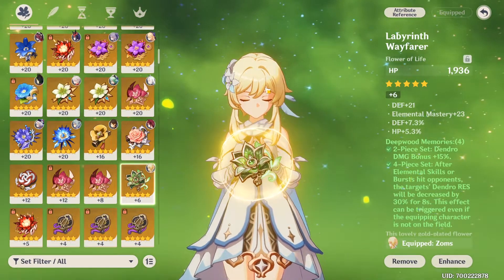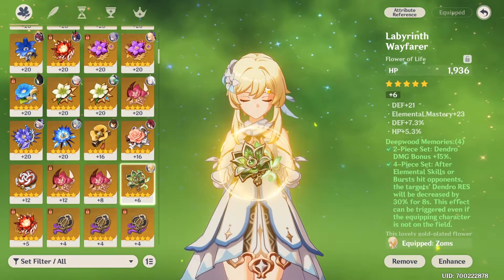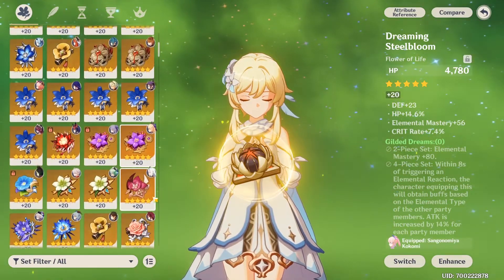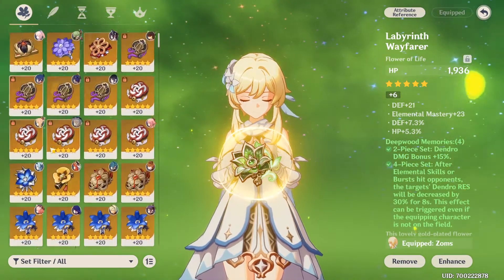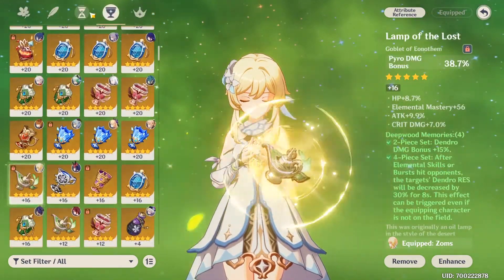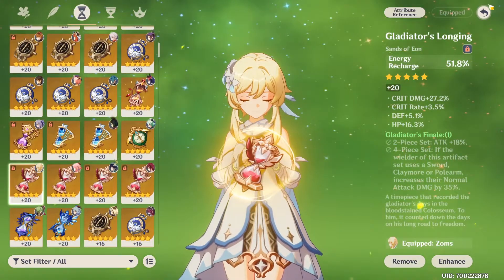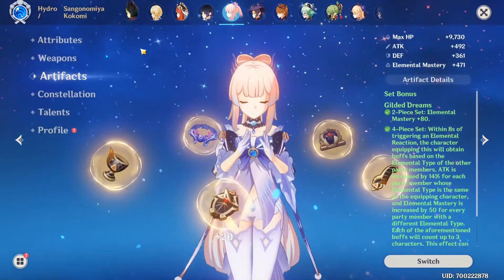For artifact sets, Nahida probably wants 4 pieces Deepwood Memories — it's really great. But since you are triggering reactions, you can also play the Gilded Dreams set. I'd rather go with Deepwood Memories because you don't get that much damage from the extra elemental mastery on Gilded Dreams, and you will already be running elemental mastery on three pieces. You probably won't be getting that much from Gilded Dreams.